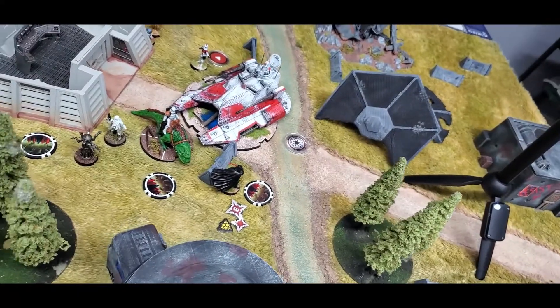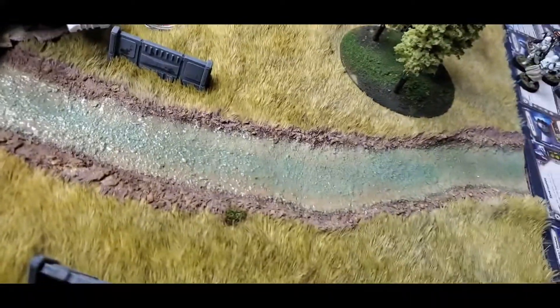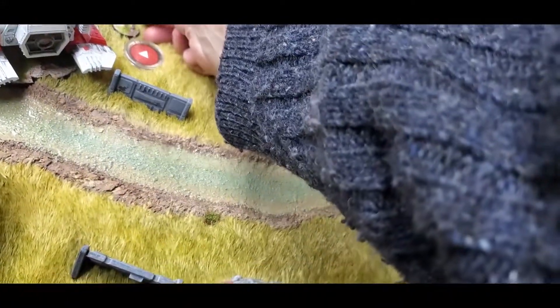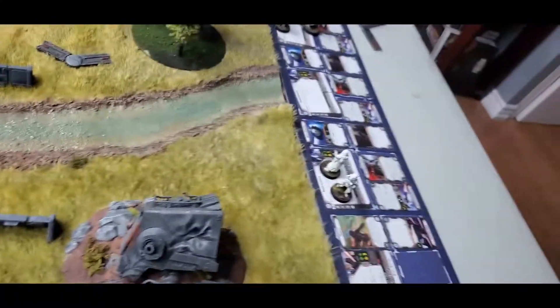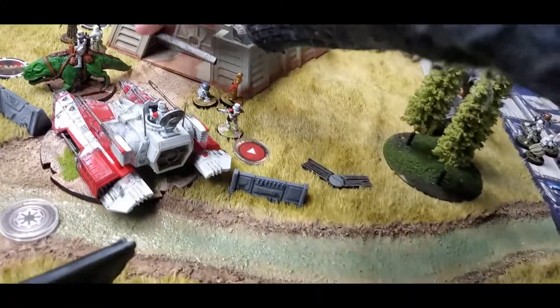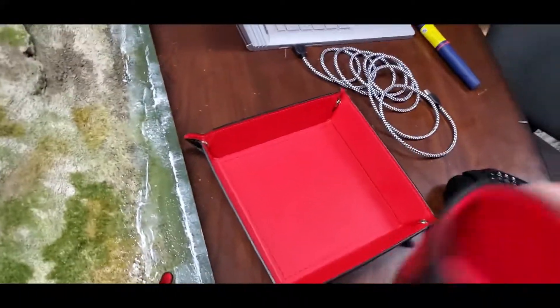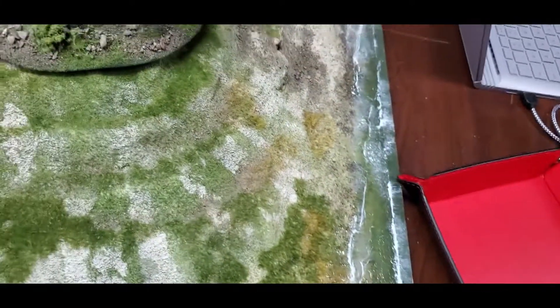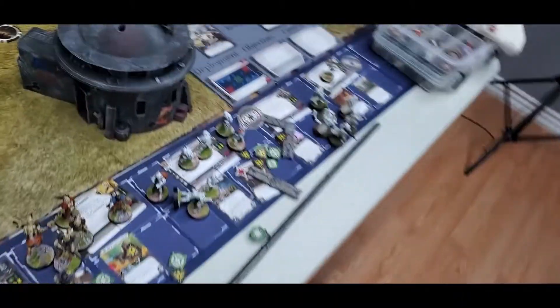R2-D2 — what are you going to do when they come for you? R2 moves around to here. That's range one — R2 will roll two white dice attacking that Snowtrooper and med droid. Got a crit. The Snowtrooper's defense blocks it. Suppression — playing Speed Legion here.